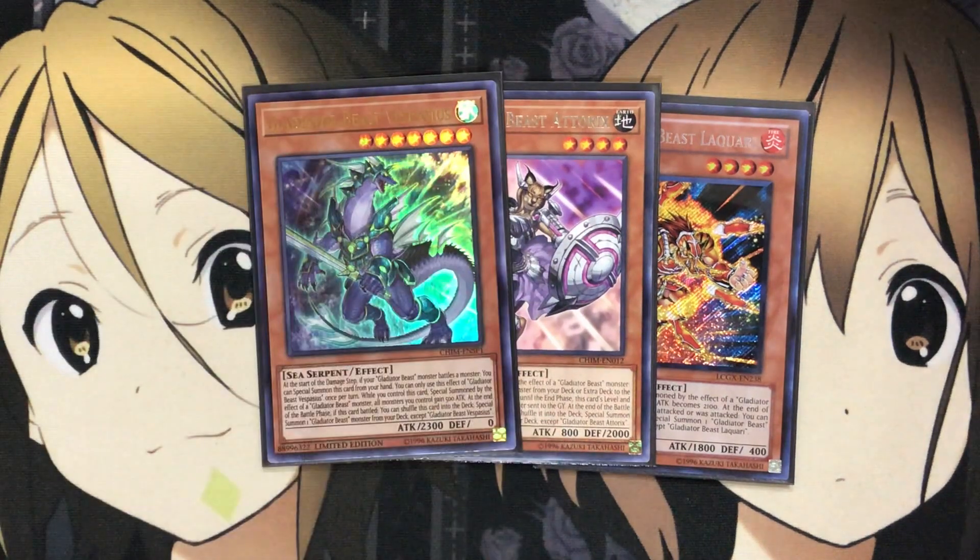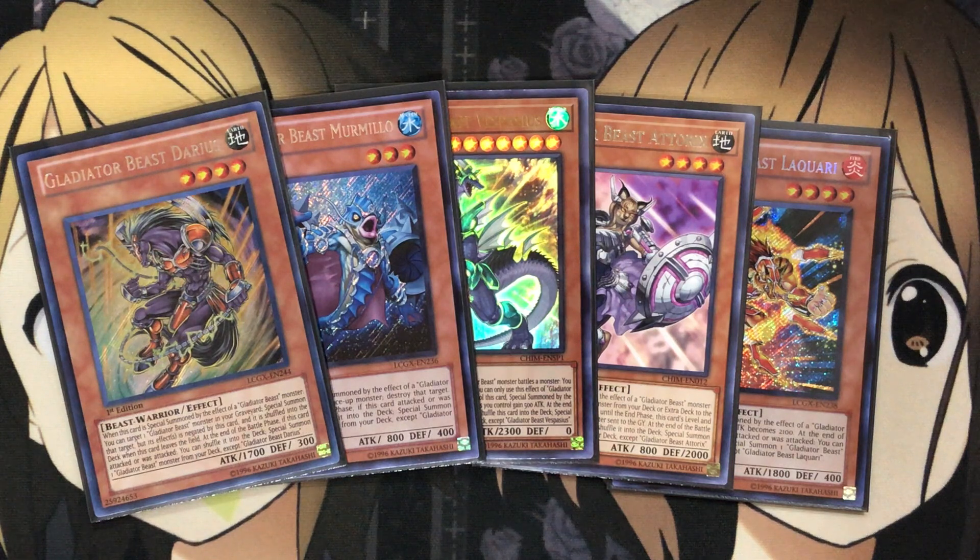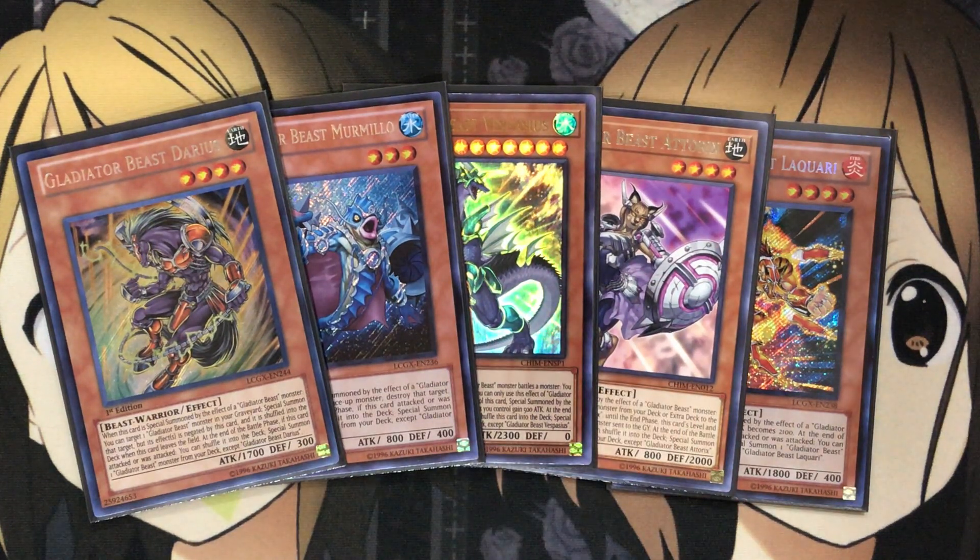Same with Gladiator Beast Vispacious — it's needed for the new fusion monster, Atronius, which makes your opponent unable to choose what monsters they attack when that fusion is on the field. I didn't pull any at the sneak and no one was willing to trade theirs. Vispacious can be easily summoned from your hand and can contact fuse, giving you another option to get back onto the field. I also run one Gladiator Beast Murmillo for easy monster destruction on summon, and one Gladiator Beast Darius — when special summoned by a Gladiator Beast effect, you can target one Gladiator Beast in your graveyard and special summon it with its effect negated.